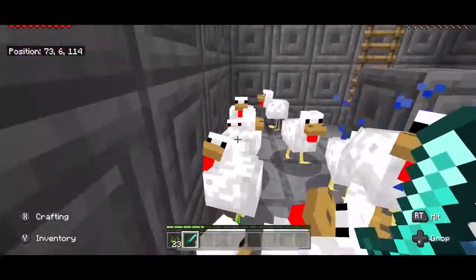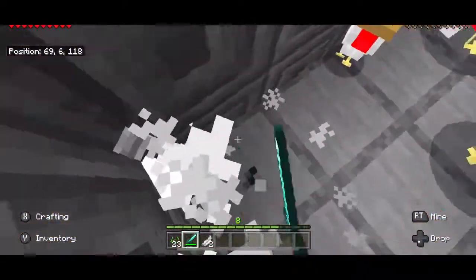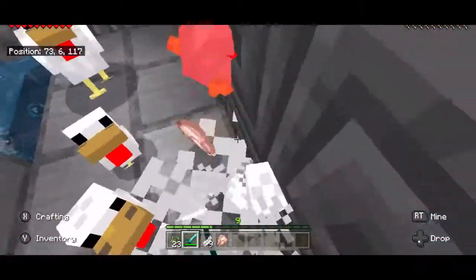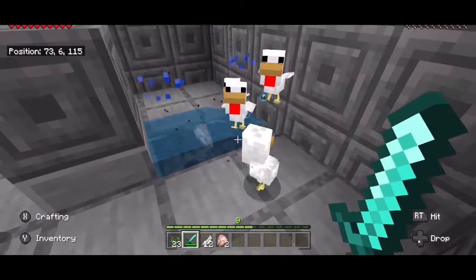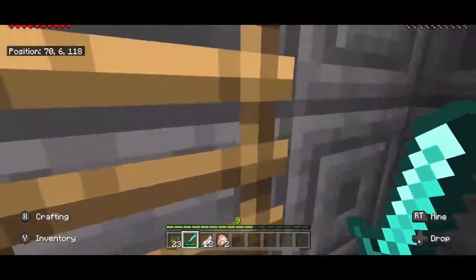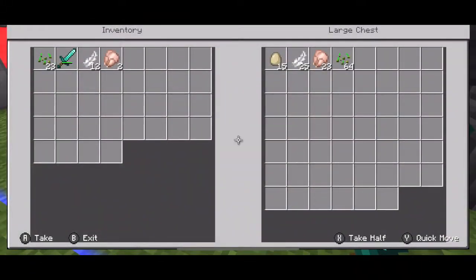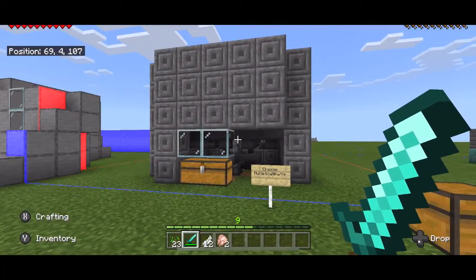You can come in here and hack away, and you're going to get XP and feathers. The baby chickens are okay — they don't give you anything. You get XP, chicken meat, and all the stuff goes through the system and starts going into your chest, which I'll show you as I go down. And that is the chicken multiplicator — good luck!